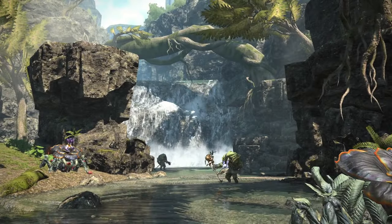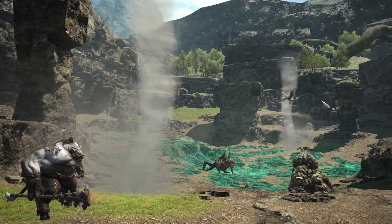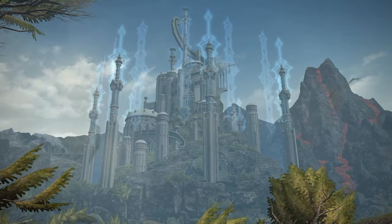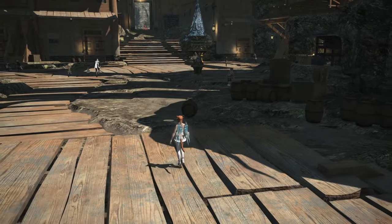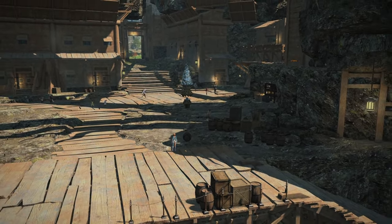What's up everybody! Today we're walking through a deep dive of Eureka Animos, the first of four field operations zones for Final Fantasy XIV Stormblood. There are timestamps in the description below to reference specific topics, but if it's your first time going to Eureka, I'd recommend watching the full guide. Thanks for checking this out. Let's get started.